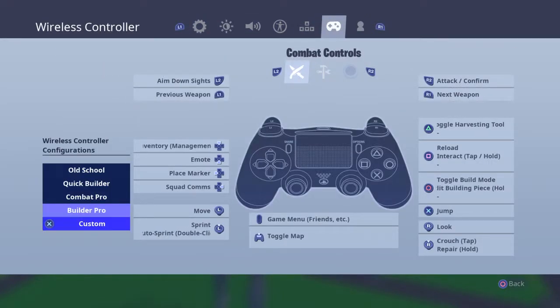First of all, make sure you're on Builder Pro. If you're on Combat Pro — which a lot of people starting out are automatically on — switch to Builder Pro. It's a lot easier once you get used to it. Switch to it, don't switch back to Combat Pro. Just play around in creative and get used to it.